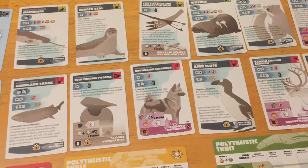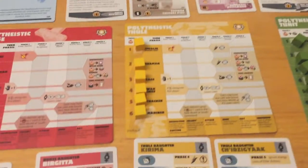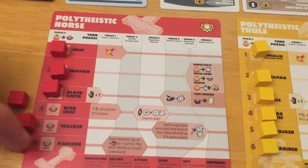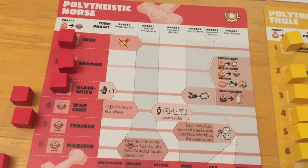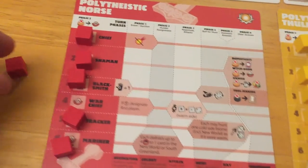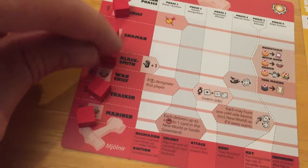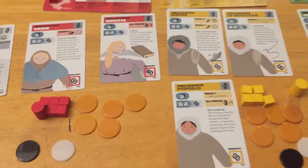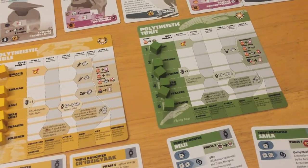Right now the idea of grabbing a sled ability is appealing — then we can travel freely to any card in the north with as many people as we want, not limited to the Mariner's forward limit. One thing not mentioned in the introduction: some Elders you can have multiples of. If they have dots on them, like the Mariner and Tracker, you can get more than one. You can only have one Warchief, but you can have multiple Trackers, Mariners, Blacksmiths, and Shamans. That's something the Tunit might want — if they can't secure a literate bride they might want more than one Artisan.